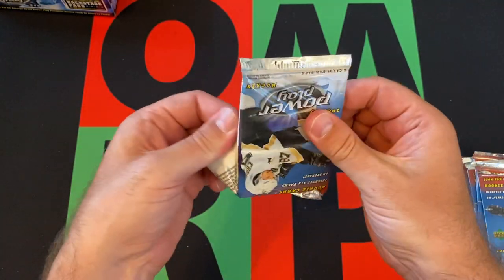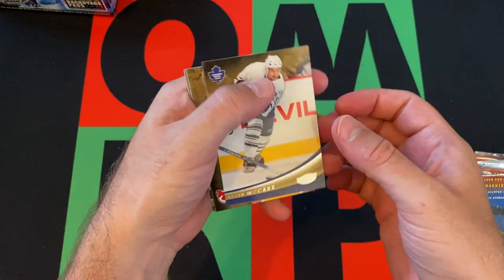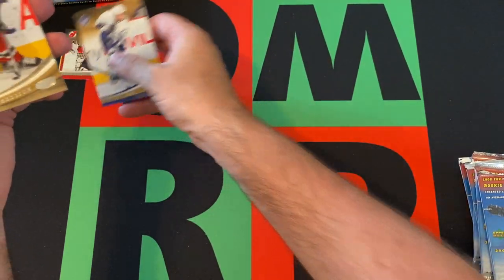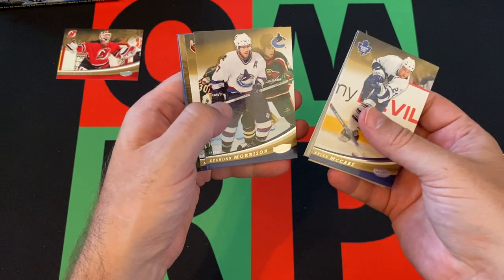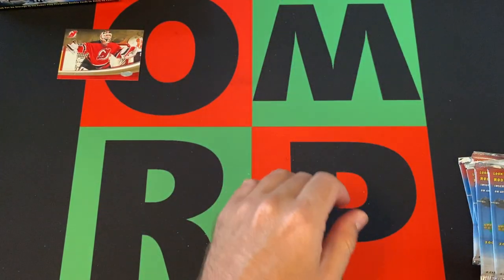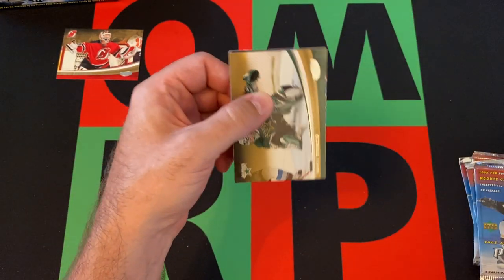Let's dive into it and see what we can find. Pack one: Brian McCabe, Martin Brodeur — good start with Brodeur — Daniel Alfredsson, an ad card, Brandon Morrison, Marian Hossa, Saku Koivu, and another ad card. A couple of ad cards; I think one's kind of a spacer just so you don't pull out the jersey card pack.